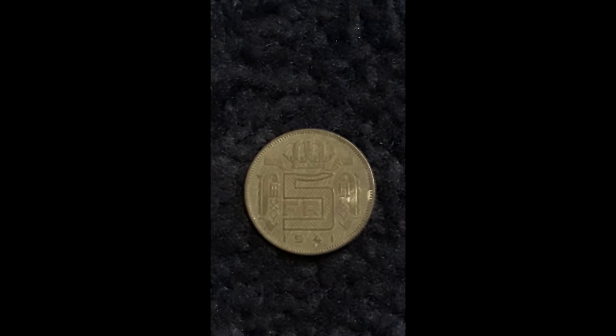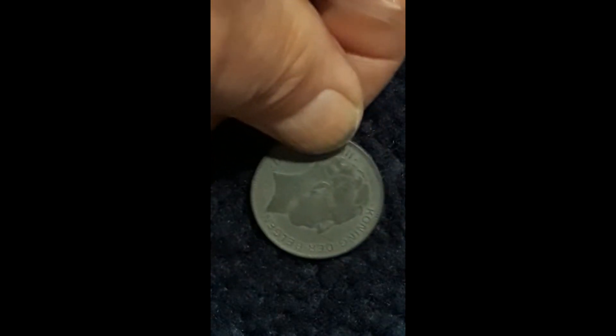Last but not least for worldwide coinage this week — I saved the best for last. This is a Leopold the Third, Type Rau — I don't know what that means — and it's from Belgium, which is super cool. I really like the designs. It's a five francs piece from 1941, and from what I gather this is worth $1.35. The awesome part is that this whole coin is made out of zinc. I don't think we've ever had a pure zinc coin. If you guys know of any American coins that are all zinc, please leave a comment below.